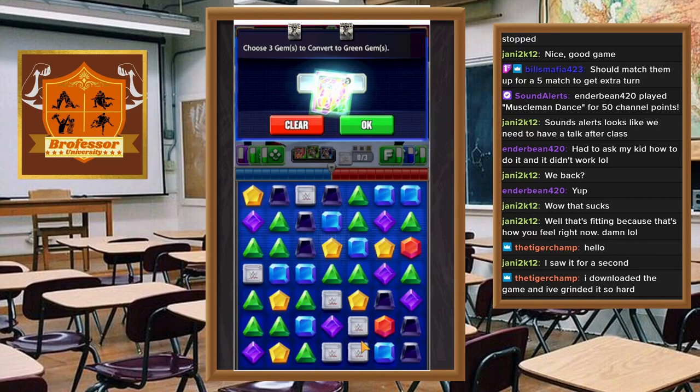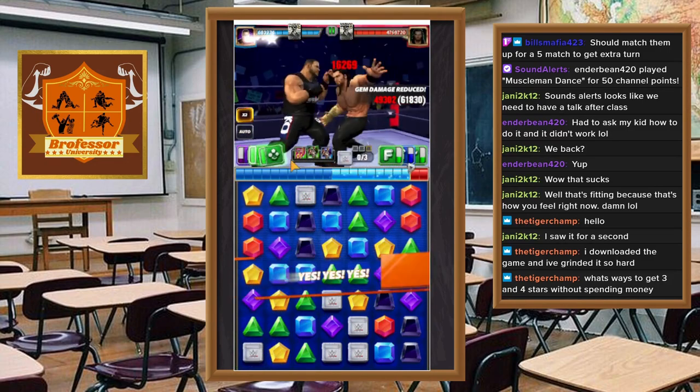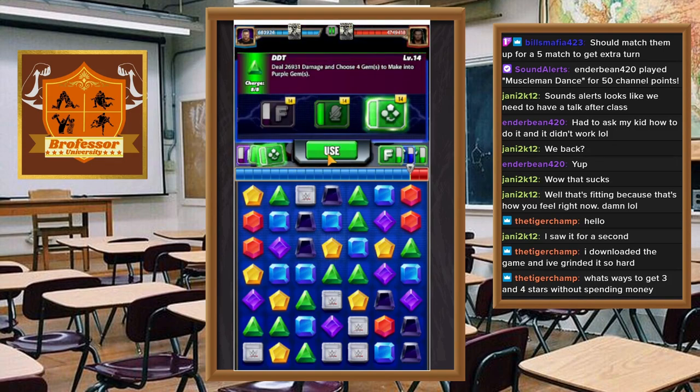All right, we want the smoke. We need a lot more on turn one. To get the three and four-star players, as you continue to play and grind you're going to be able to get players and keys you haven't gotten before. I need three matches — there we go. Your key right now is getting as many free characters as you can and continuing to build. The more money you're willing to spend the faster that'll happen, but if you're not willing to spend any money then it's going to take you some time.